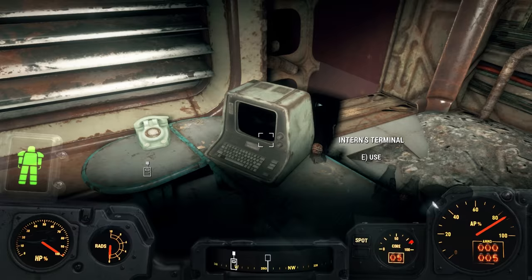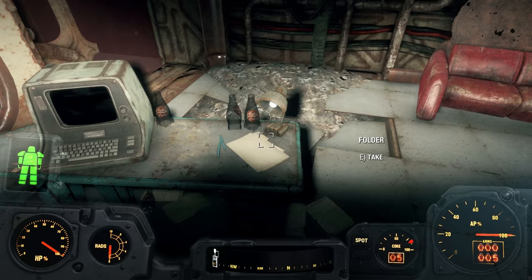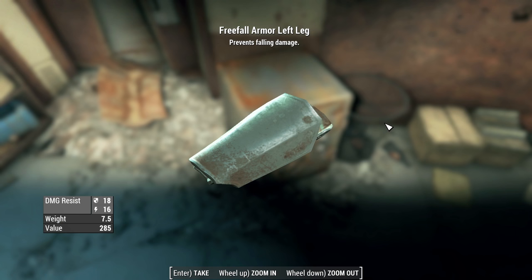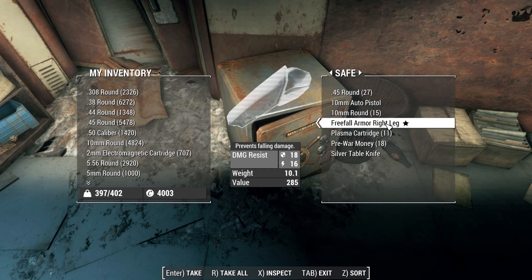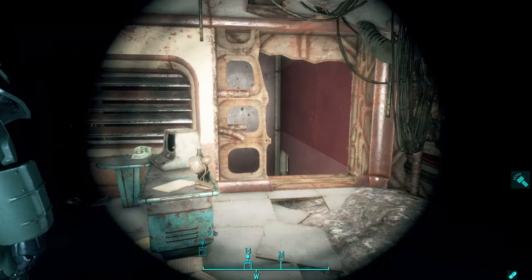Once you get up here, you see a nice little terminal. There's a story in the intern's terminal if you want to check it out. The basic story is that this is the intern, and he was just fooling around with technology. He created the free fall legs, but then the bombs dropped and so he hid them in this safe. And your reward for completing this arduous journey is the free fall legs.